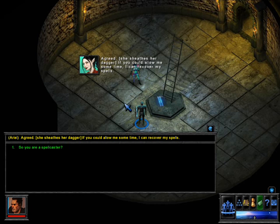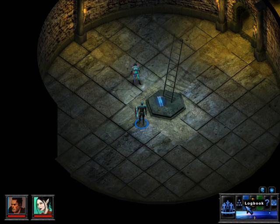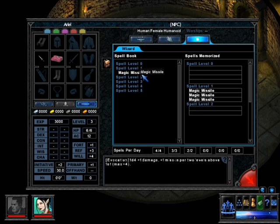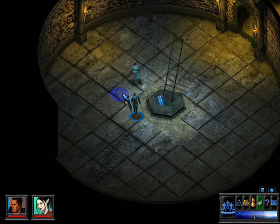She sheathes her dagger. 'If you could allow me some time, I can recover my spells.' So you are a spellcaster? 'Yes. If properly rested, my spells will serve well.' Excellent. Memorizing spells. She is 3rd level and an NPC. We don't get to see her alignment or who she worships. She only has one spell — Magic Missile. That is a bit sucky, really, because she really should have more than that. That's all we can prepare. So what we do is press rest and rest 8 hours. He will have gained his one hit point and we will be alright.